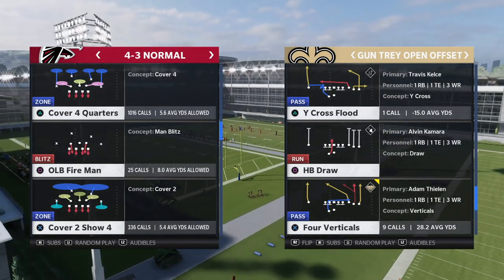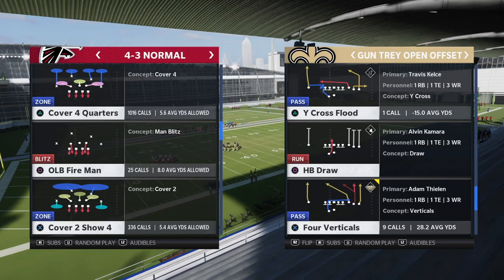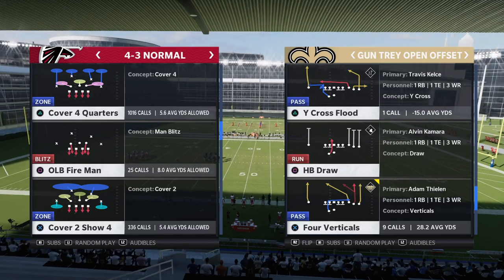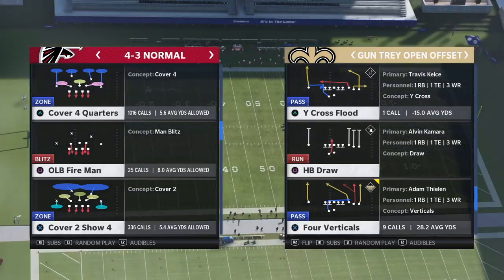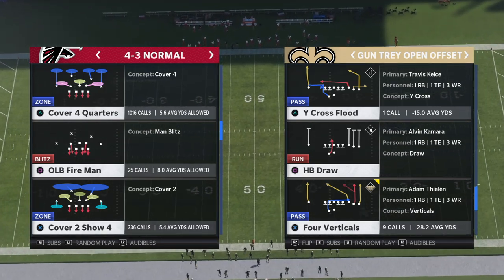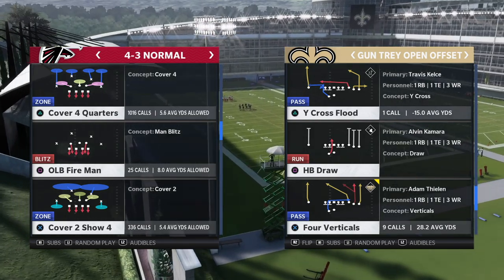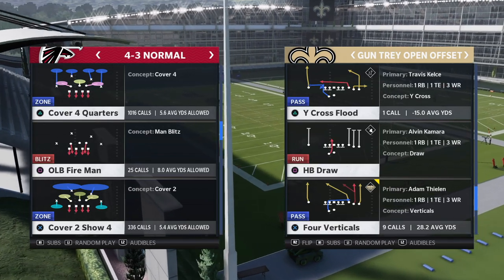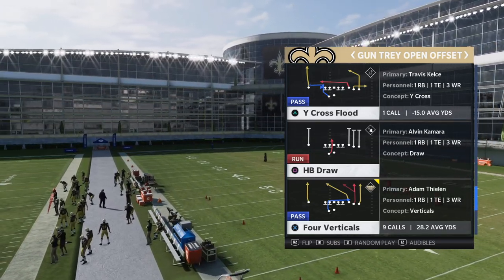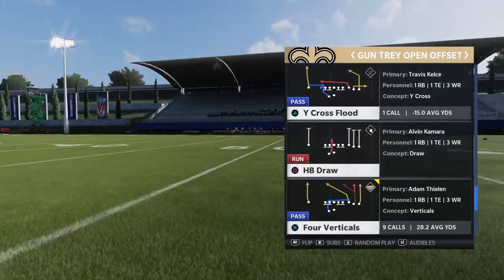The patch notes say this was only added for next-gen, but it was actually also added for current-gen, which is what I'll be showing here. There may be some differences here and there, but logically speaking they should be the same in terms of locomotion. For simplicity I'll be going with normal Cover 4 Quarters, but this applies to all Cover 4 Quarters. We'll be going in a simple Trips set — Gun Trey Open Offset — starting with four verticals, because every defense has to be able to defend four verticals first.